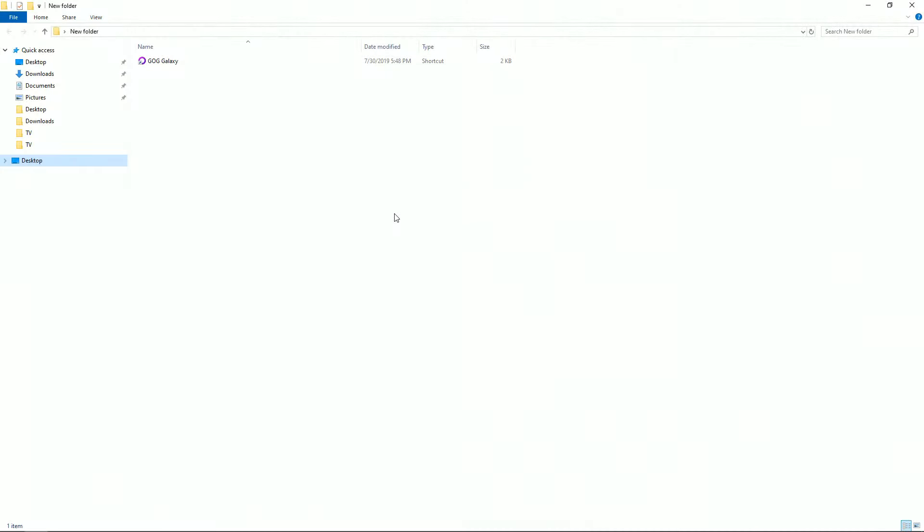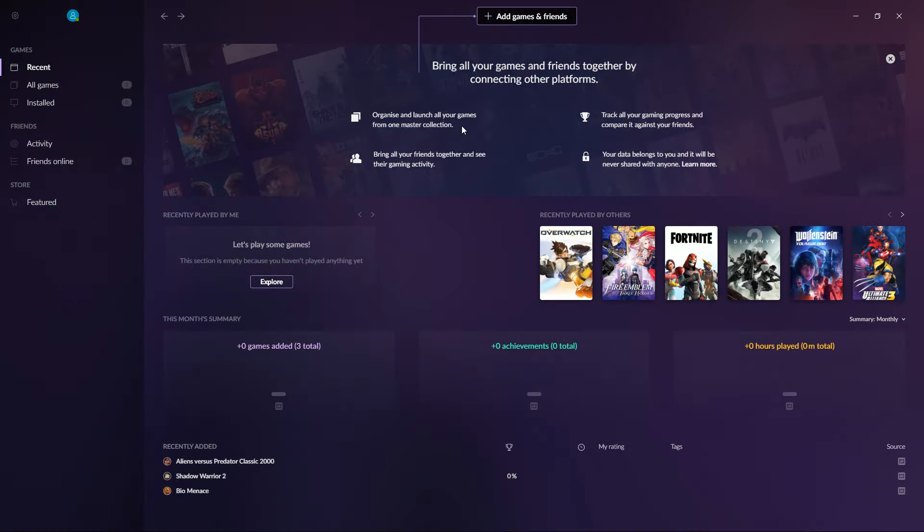What's going on guys, Master Turkey here back with another video. This time taking a look at Galaxy 2.0, GOG's new game store launcher browser connector thingamajig — hopefully this merges Steam and Origin and I'm not sure what else. I'm not even sure if Origin is supported but we're going to figure it out together. I got a closed beta invite so we're going to go ahead and launch it and see what's what.